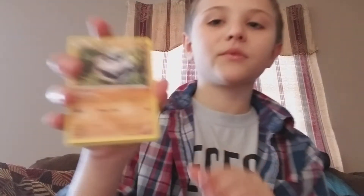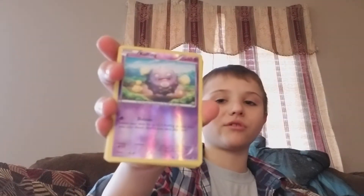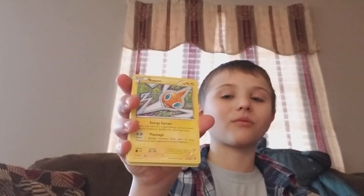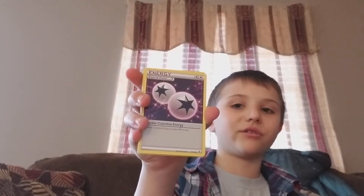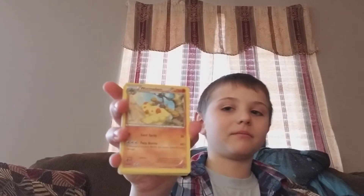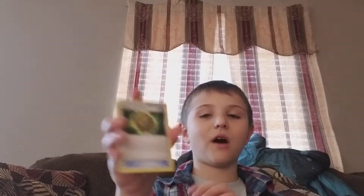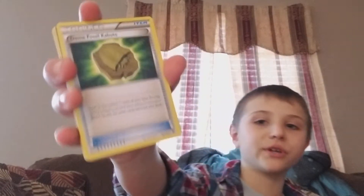Card — Bronzor. My dad pulls this card all the time. I finally got one — a Reverse Holo Koffing. Rotom — I can't pronounce it. Special Double Colorless Energy. Wormadam. Fossil — Kabuto. Kabuto is fossil. Oh, that's a pretty nice one. Alright, enough with that one.